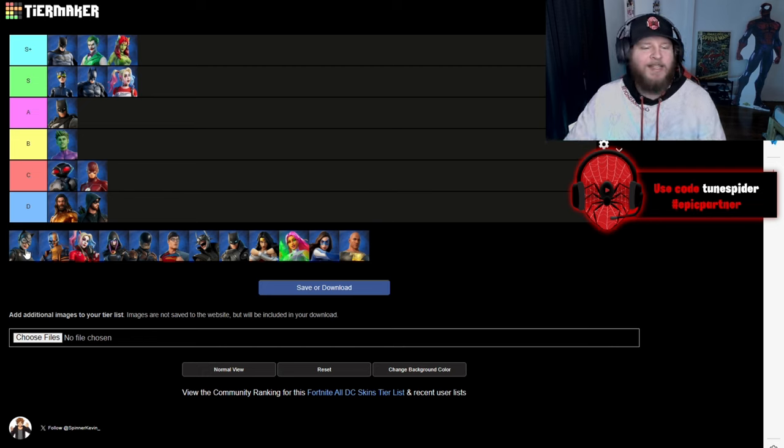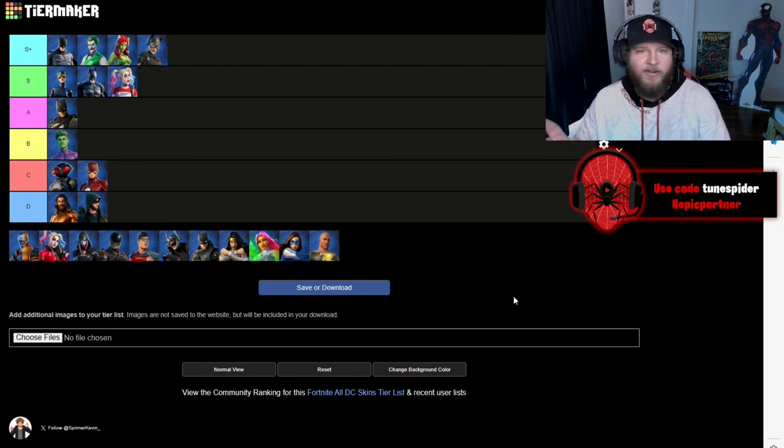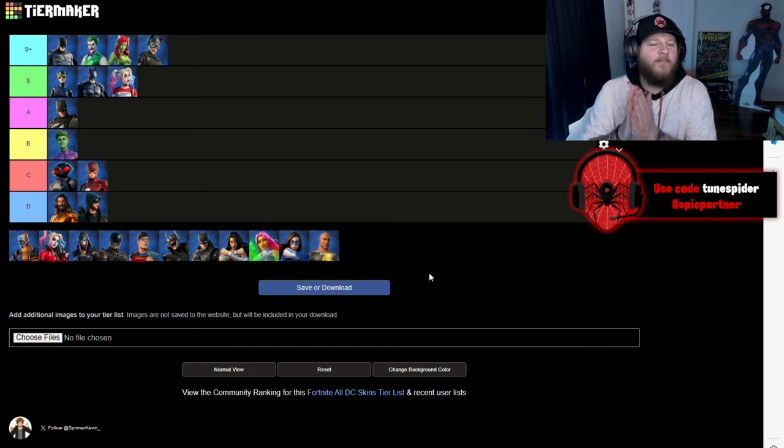Up next is the Catwoman Zero look and I actually like this one more than the comic look. I need to remember to get it next time it comes in the shop — I have the comic one, I need the zero one. I like the ripped up sweatshirt over her suit and I really like the goggle look. Overall they just did a really good job. Up next is Deathstroke.